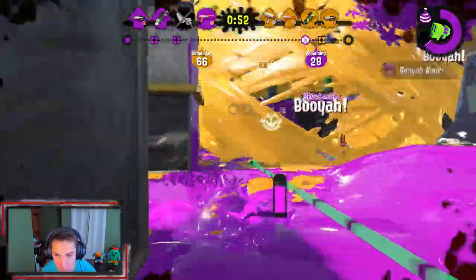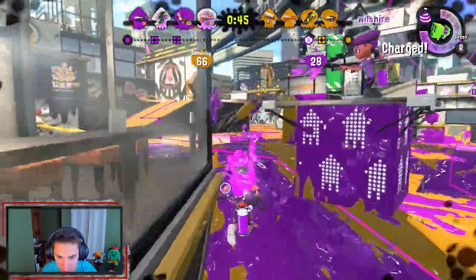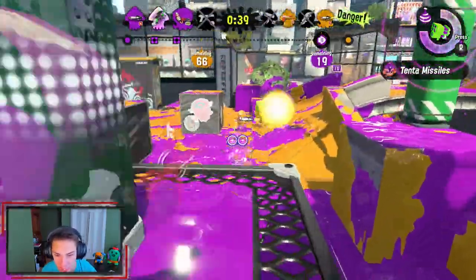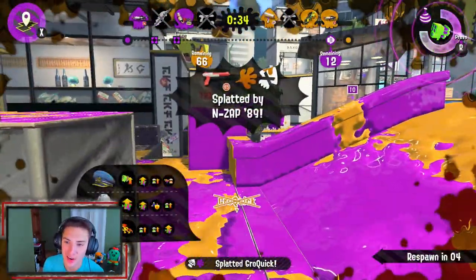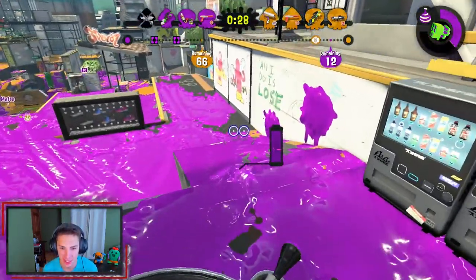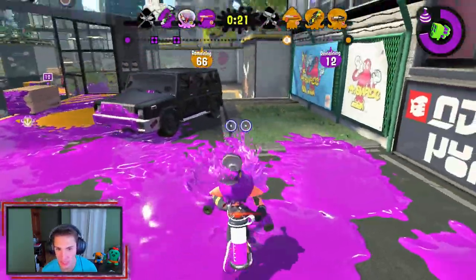They got a booyah bomb - throw some burst bombs around here, get up on that tower, push up for some kills. Got one, let's keep pushing - gaining big points here. Got him, traded that kill. Hopefully this guy rides it to the knockout - come on, 12 more points. He hopped off, alright. Looks like we're gonna get back-to-back wins here. Moving on to the next map at Kelp Dome because Kelp Dome is awesome.